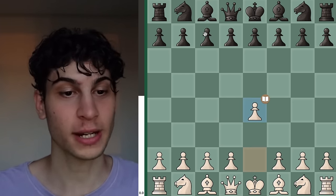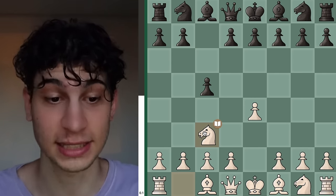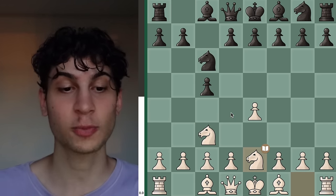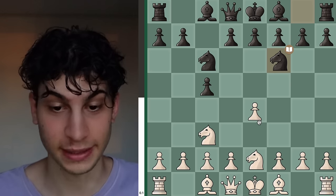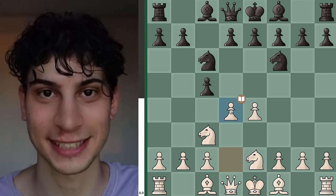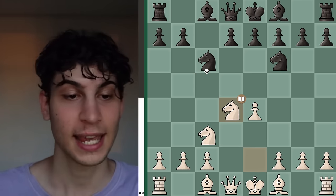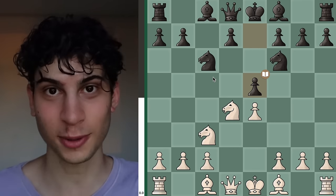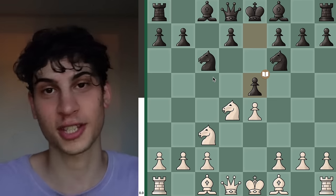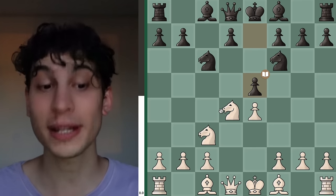Kasparov starts off the match with E4 and c5 is his opponent's response. He goes with knight c3, the closed Sicilian. After his opponent goes knight c6, knight e2 is played to prepare d4. Knight f6 is played, and now d4 going at the center — a typical push of the Sicilian defense. His opponent trades on d4, knight takes d4, and now e5. This transposes to a type of Sicilian called the Lurental variation, or the Sveshnikov variation depending on the order of moves. This is the Lurental variation.